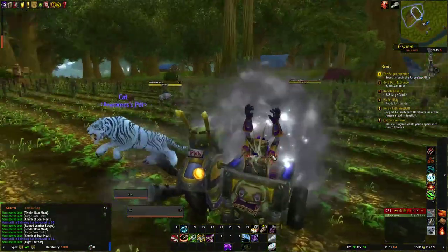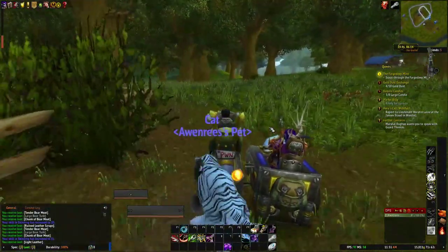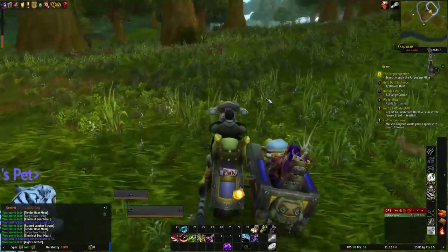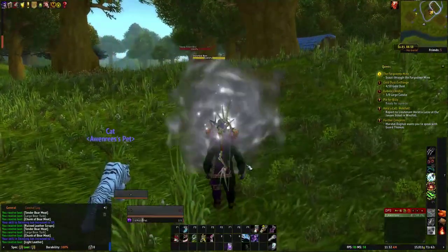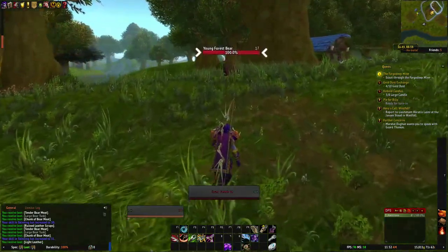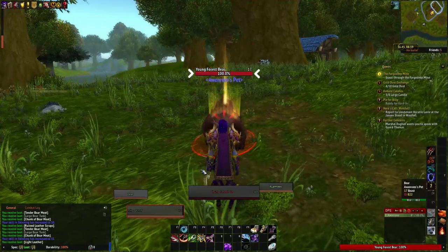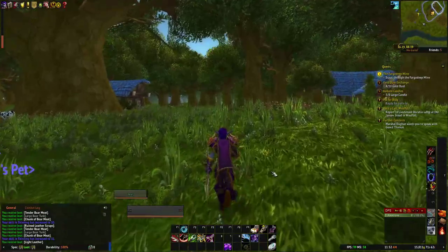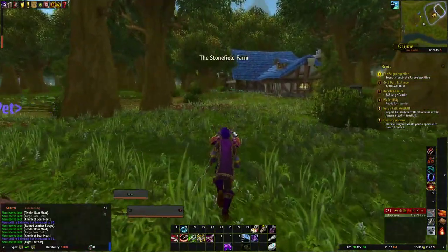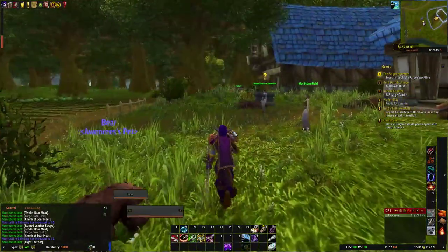We need a lot of leather. Now there's a bear spawn around here somewhere — there he is! Let's tame the bear. First we have to dismiss our current pet because you can't tame a pet if you already have one out. We get the bear as far away as we can and then hit Tame Beast. It's a channeled spell so you have to complete the cast before the animal kills you or something else happens. And there we go — there is our bear. We need a name for our bear. I tend to call bears 'bear-ba-bear' — maybe it's from Bear in the Big Blue House when my kids were little.